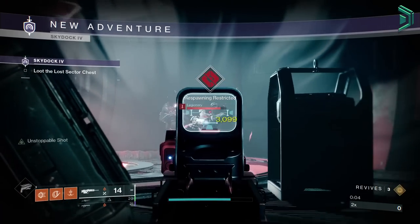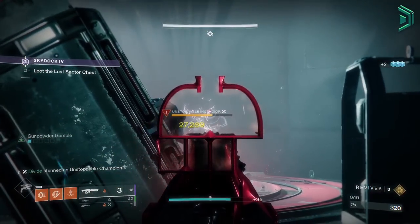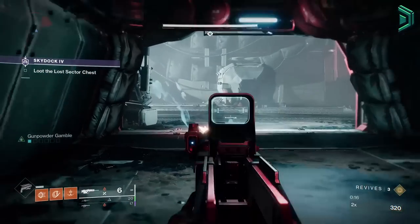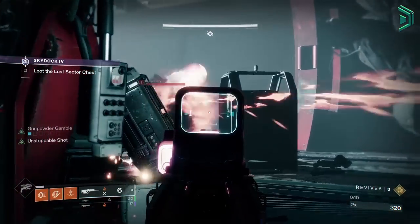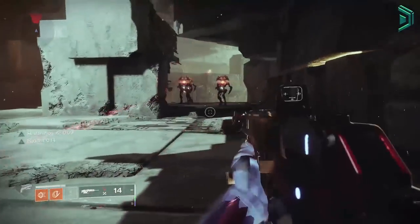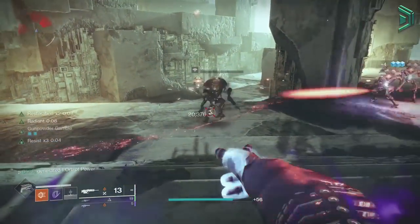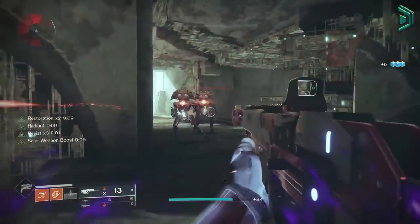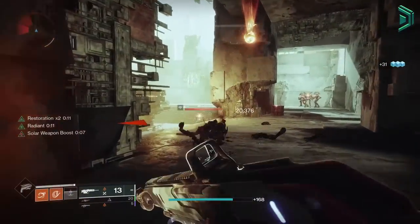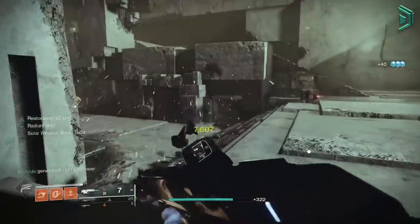Getting back into the build video, if you like these build videos and want to see more, you can find the full playlist linked down below or in the top right card section. For this build today we have a new Solar 3.0 Hunter build that makes end game PvE ten times easier. The way you use this build in any activity is: first use your dodge ability to get the Restoration and Radiant effects, then use your solar weapons to get a final blow which increases the Restoration effect while spawning a void elemental well, and upon picking up that well you'll get damage resistance.